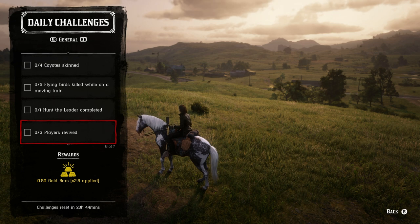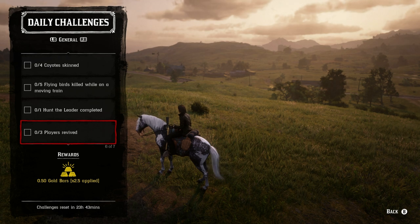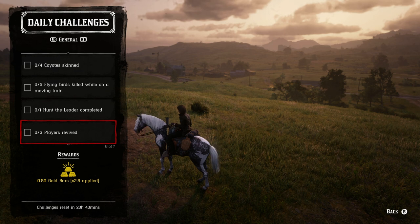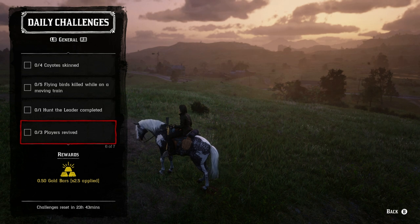For three players revived, the best way is with two other friends — one person in the posse and one outside. You basically have one person shoot the other with a varmint rifle and then the posse member revives them. Rotate so everyone takes a turn, reviving three times each, then move on. You can also do this in showdown, but it's a little more tricky.